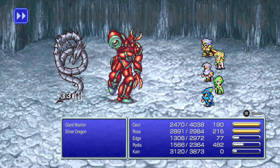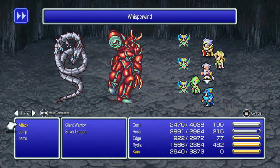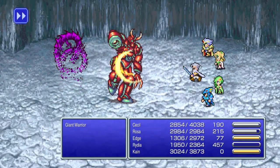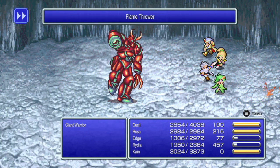I think Rydia should Sylph that silver dragon — that's what she should do. I don't trust that the red giant warrior in front won't have a ton of magic defense. I think if I used it on him nothing would happen.